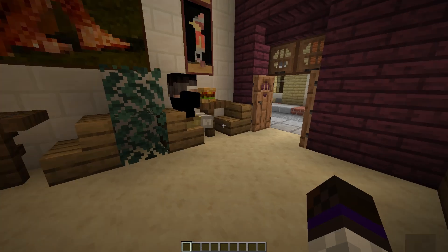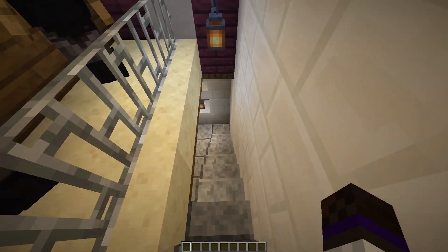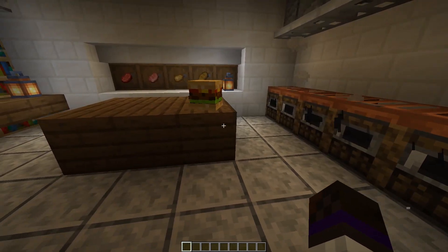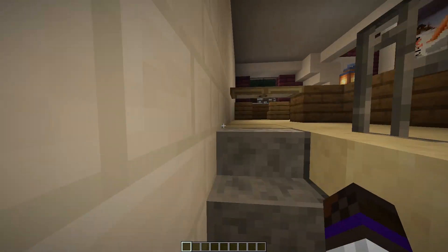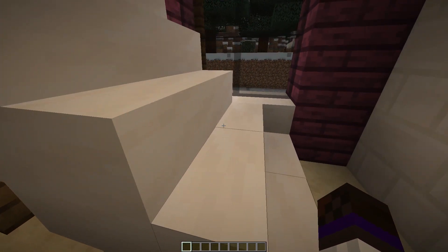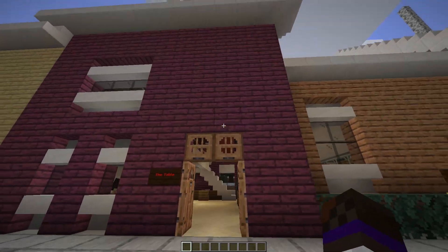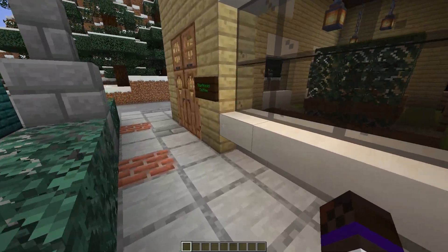Is there a basement down here? Oh, this is where the magic happens — the smokers are going, the food is cooking. You've got beef, pork, potatoes, bread. Cool. Going upstairs to check out the eating area. Very cool guys — look at this! Amazing. Anson, well done sir, well done!